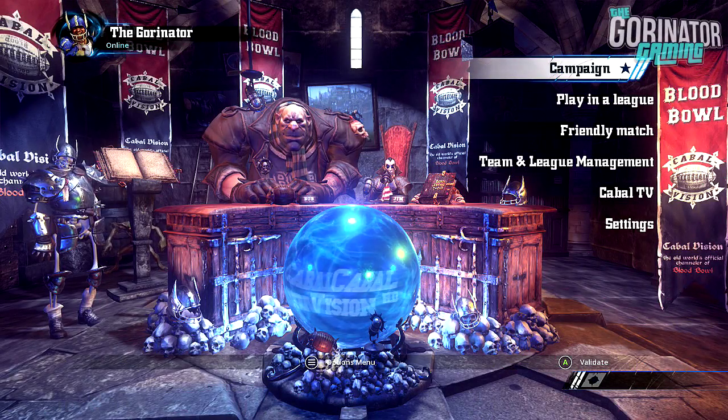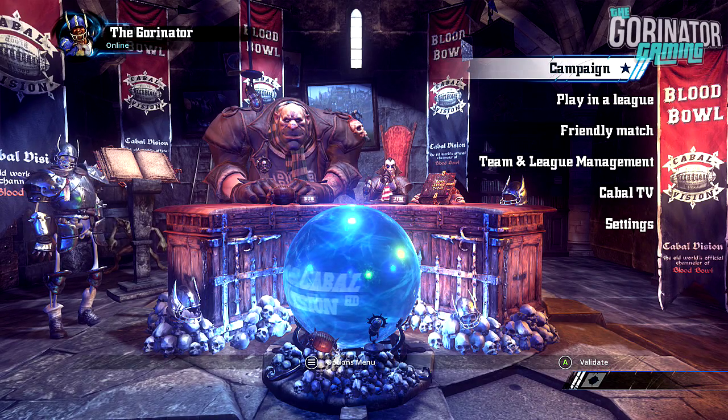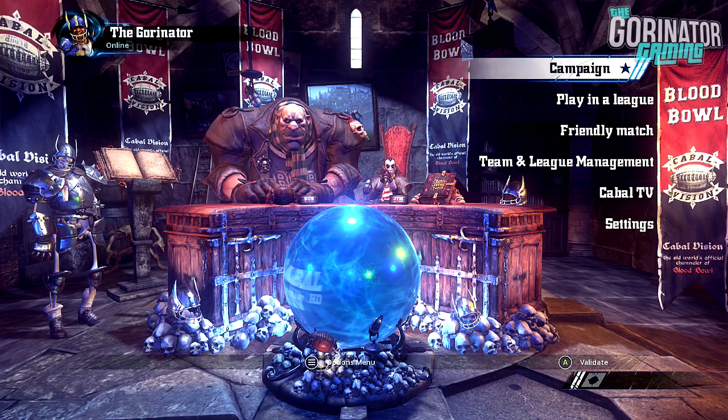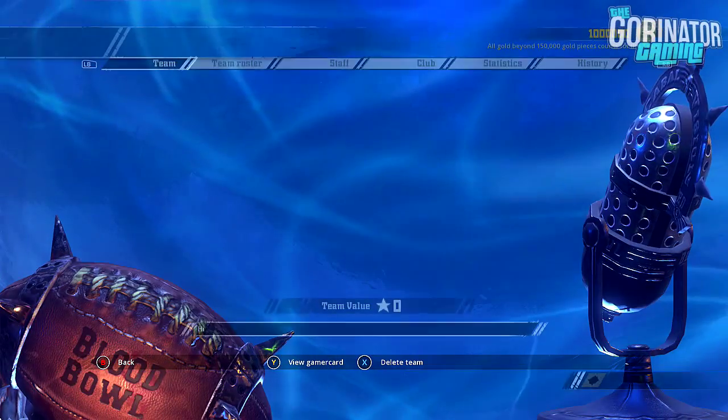So guys, once you're in the main menu of Blood Bowl 2, go down to Play in a League and choose a team. You can either create a new one or use a previously existing one. You should get all your money back when you sell the player — you get the same amount back, so it doesn't really matter too much.